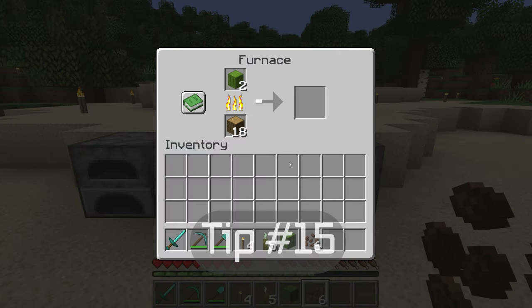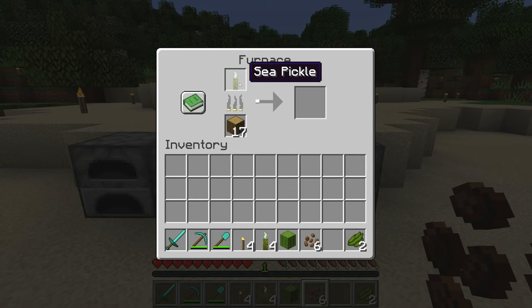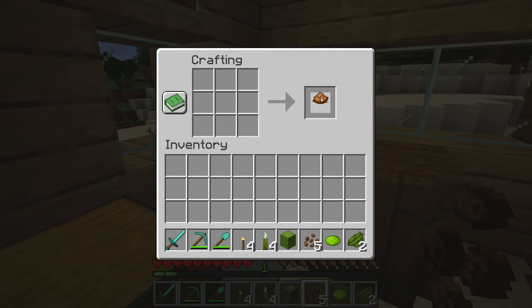Tip number fifteen. Green dye can be made by placing cactus in a furnace. Also, lime green dye can be made by placing a sea pickle in a furnace. And brown dye can be made from cocoa beans.